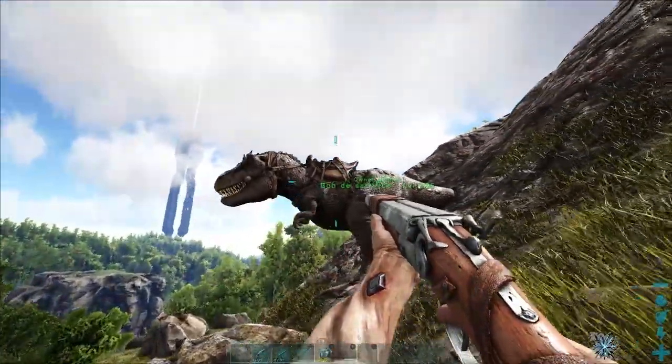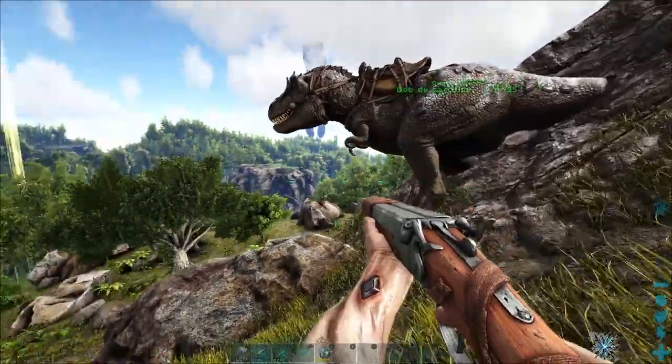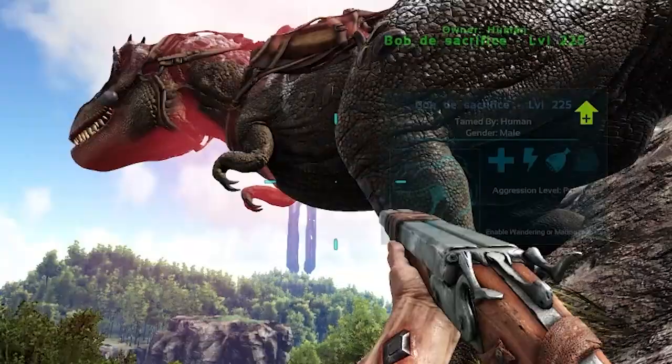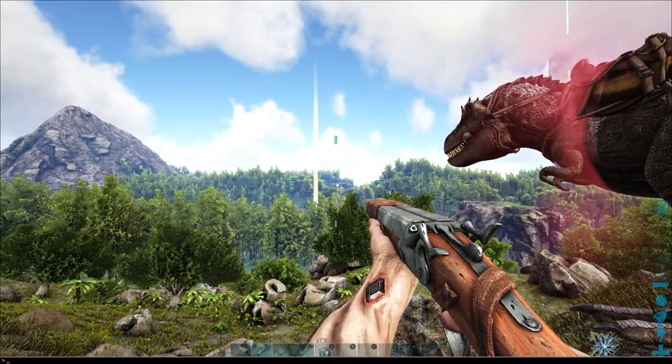Now, unless you're using a damage tracker, that can be really hard, but I'm going to attempt it. So for the purpose of this video, I'm going to spawn one in and you're going to see how it all works. We feed Bob the Sacrifice, and that'll make him start glowing red. Beautiful. And take him to where you want to get the tame.